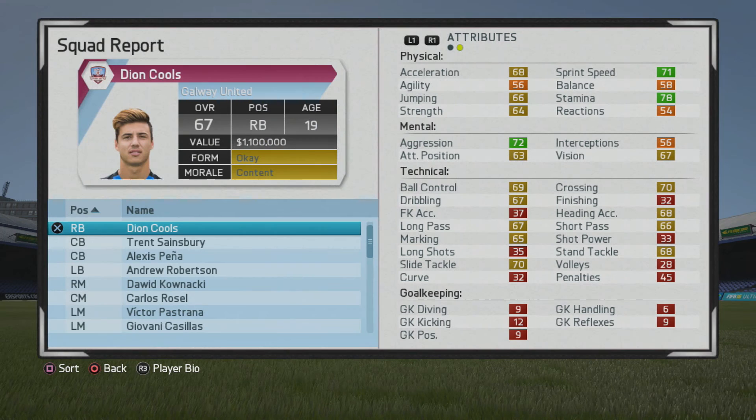Pretty good frame — 6-foot right back, right foot, high minimum, 4-star weak foot. Nice to see that 4-star weak foot, especially for a right back, since sometimes you hit the cross with your weak foot, so that's good to see.